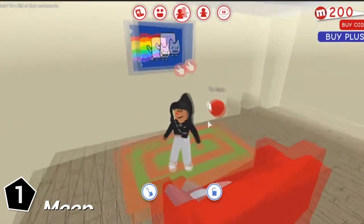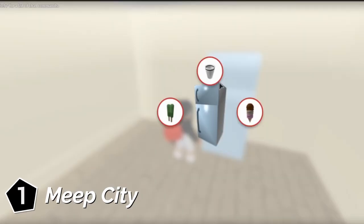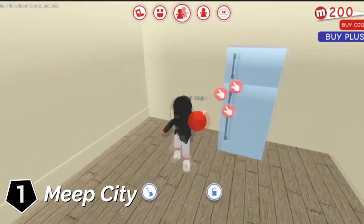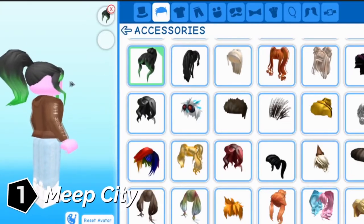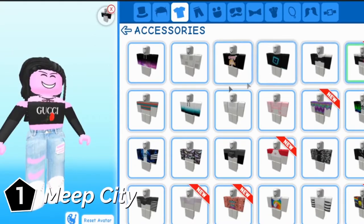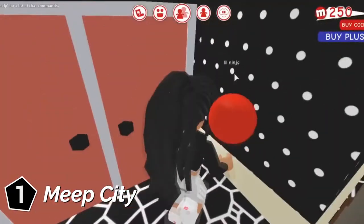Number 1: MeepCity. MeepCity is a social hangout game on Roblox and one of the most popular games on the platform. This game is pretty similar to an older game called Club Penguin, which was also an amazing and popular game. If you love roleplaying games then you will definitely love this one. You get to interact with a lot of other players and there is a lot to do in the MeepCity world. The game has mini games that you can play, which is pretty cool.